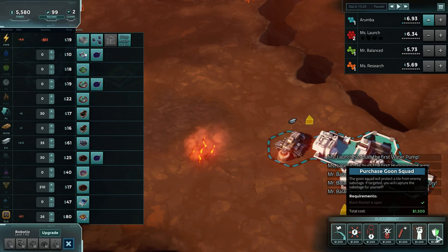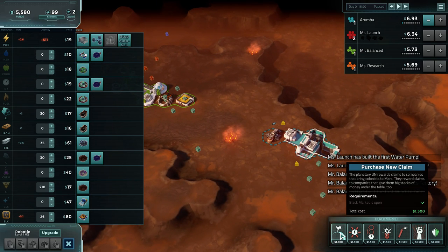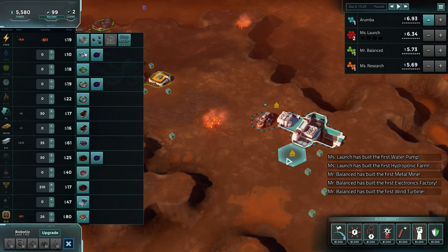We do have the black market online, which allows us to do things that are kind of questionable. We can take a claim - the Planetary UN rewards claims to companies that bring colonists to Mars, or give them big stacks of money under the table. This just gives us one extra claim. Every time somebody uses this feature, the price goes up, so you want to do it early and as often as you can.